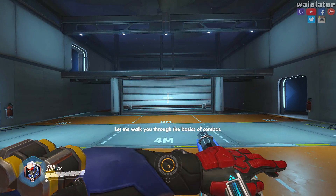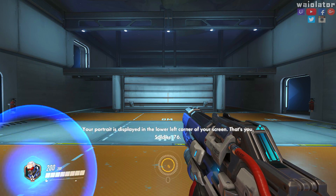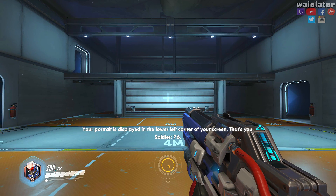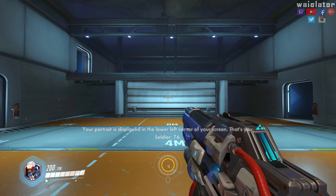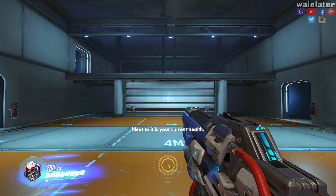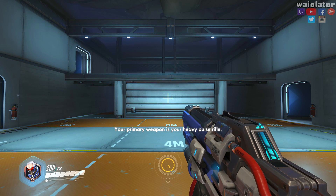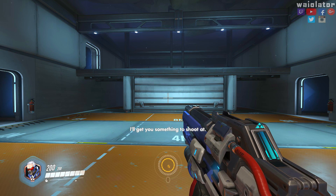Let me walk you through the basics of combat. Your portrait is displayed in the lower left corner of your screen — that's you, Soldier 76. Next to it is your current health. If it reaches zero, you die. Your primary weapon is your heavy pulse rifle. I'll get you something to shoot at.